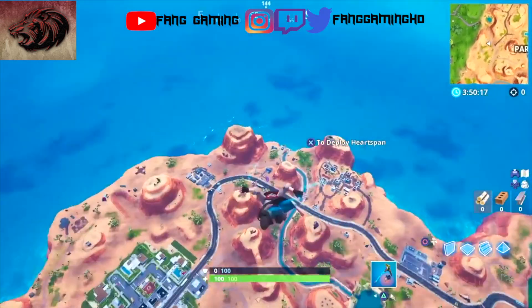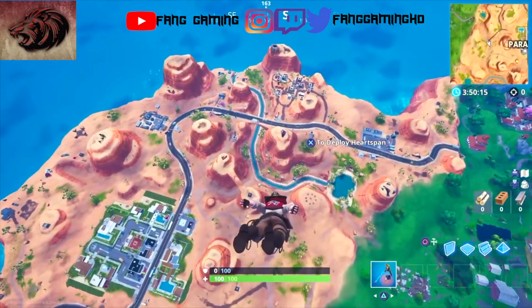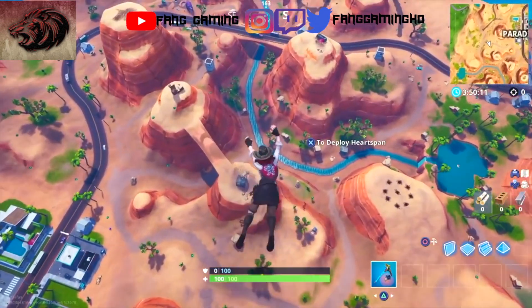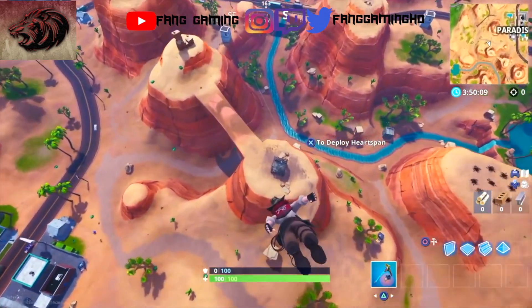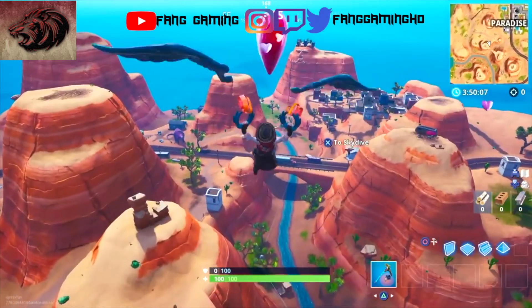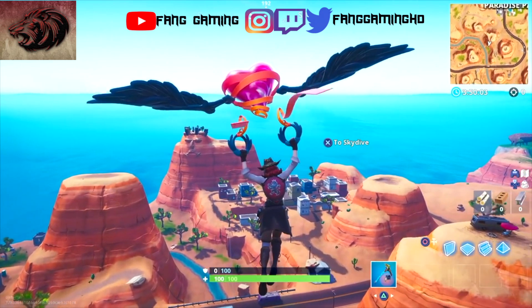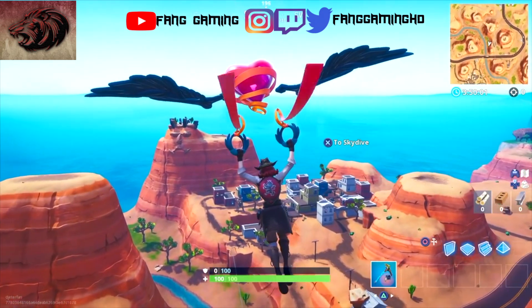I'm going to show you guys how to visit all of the different faces here in Season 8. To kick things off, we have to visit a face in the desert. Head over here by Paradise Palms and you're going to see a giant face over here on this rock mountain. As we fly in over by Little Mexico and get closer, you can see that face up there on the mountain.